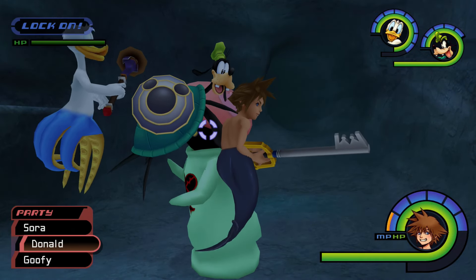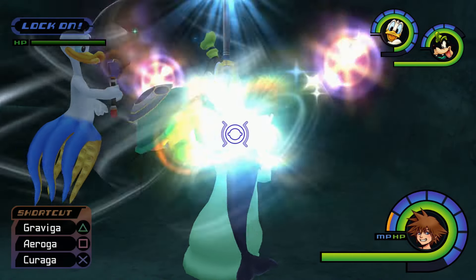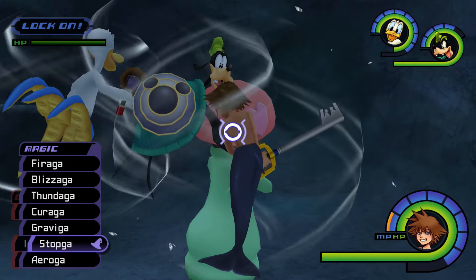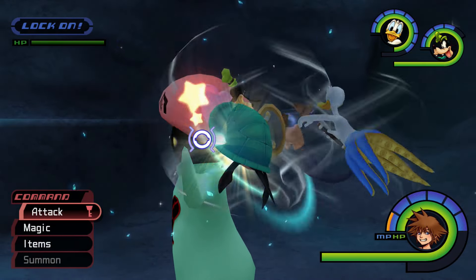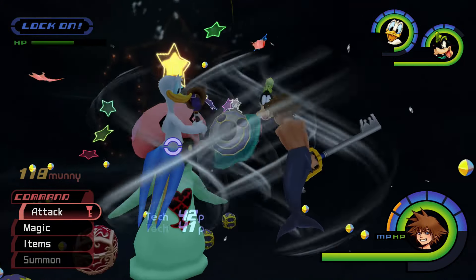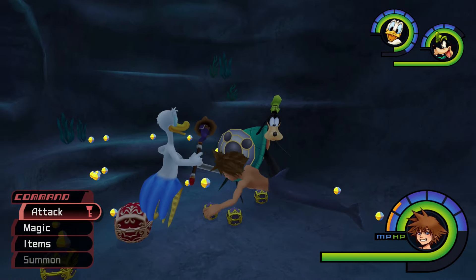If you're only interested in acquiring Serenity Power for item synthesis, it's possible to summon the Pink Agaricus in Atlantica's Undersea Cave and use Arrow and Relentless Attacks to reach about 40 hits. It's a lower chance at receiving the item, but it's pretty consistent and doesn't require as much precision as the Deep Jungle method.